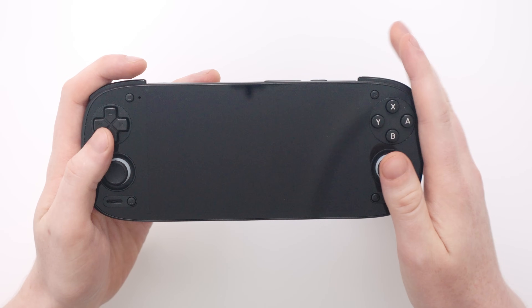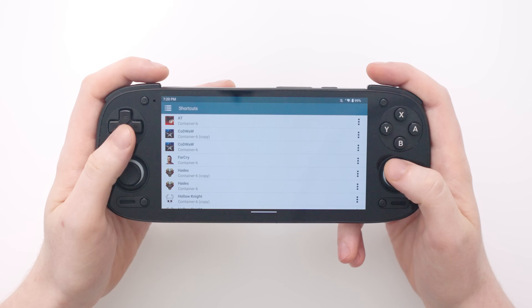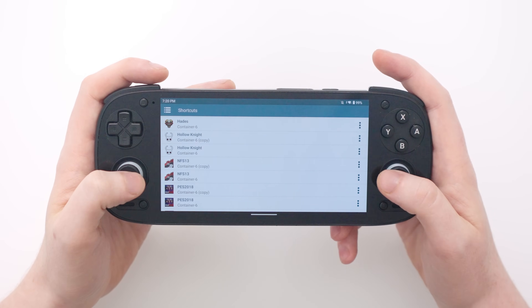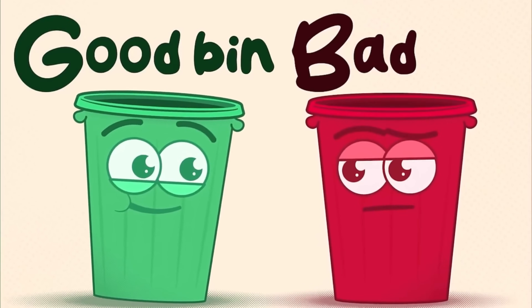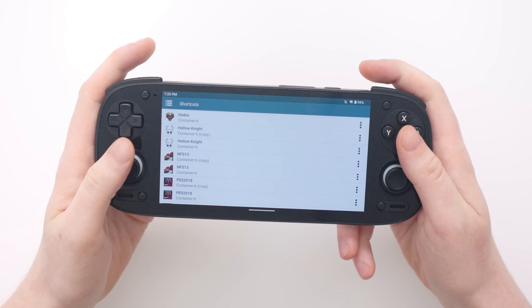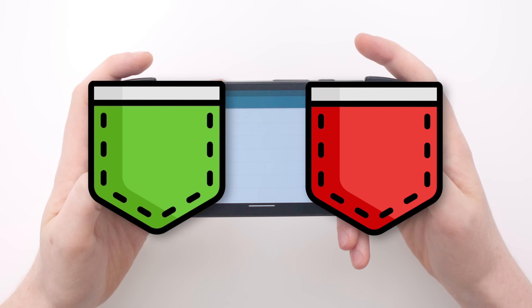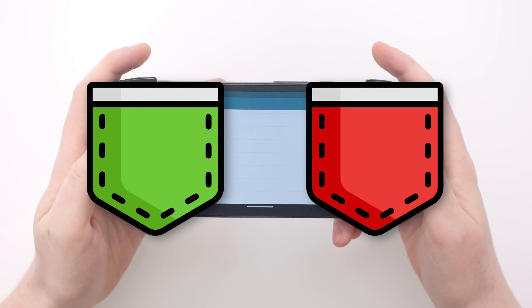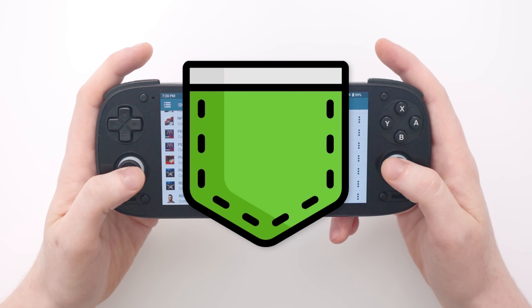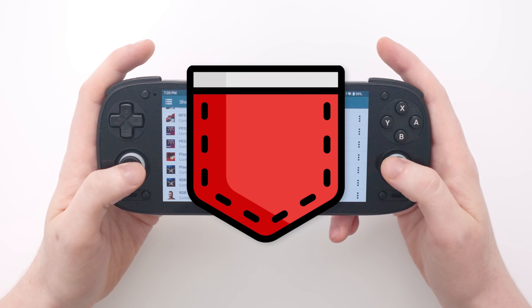Thank you very much and now let's jump into this video about Windows. We're going to be running through some Windows games today, and I'm going to completely rip off the concept of Will & E's good bin bad bin segments — but as this is the Retroid Pocket 5, we're going to be looking at the good pocket and the bad pocket. As we go through these 10 games, the ones that run well go into the good pocket and the ones that don't go into the bad pocket.